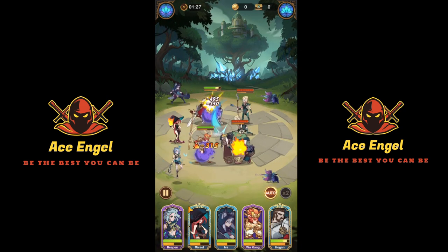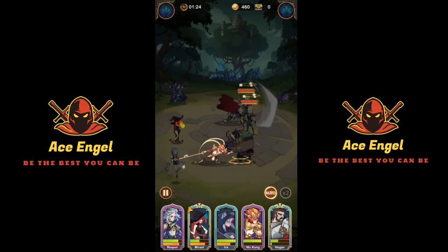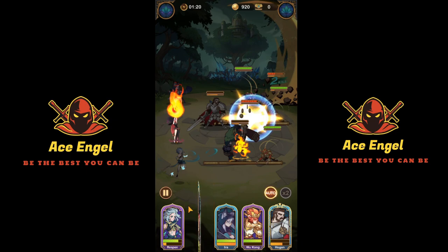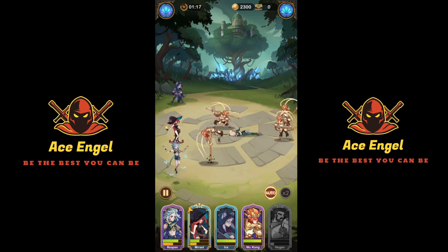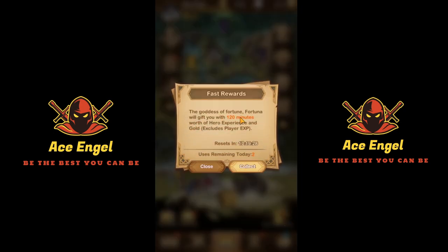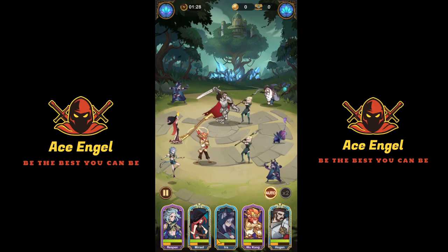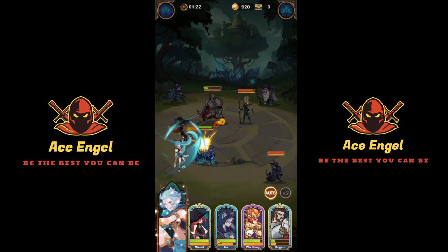The fast forward mechanic is pretty self-explanatory — you click on it and it gives you about an hour or two hours worth of resources. You shouldn't use it until the end of your play session, because it's dependent on how far you are in the campaign. The further you are in the campaign, the better your AFK rewards are, so it's best value to use it at the end of your session.